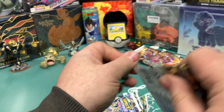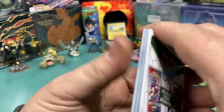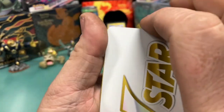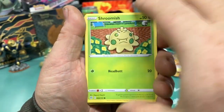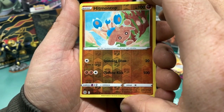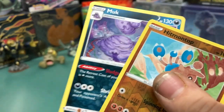Pack number two of our Empoleon tin. Got Shroomish, Piplup right off the bat. A code card, and looks like we got one of those V cards. No energy this time. Got a Magma Basin, a Crawdaunt, Clay Doll, Shroomish, a Piplup, Turtwig, Aipom, Corphish. A Hitmontop Reverse — very nice. And Muk, Muk non-holo rare.